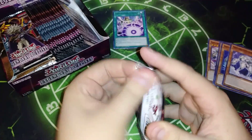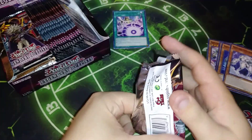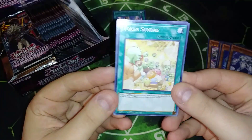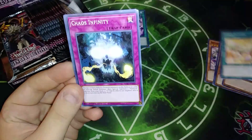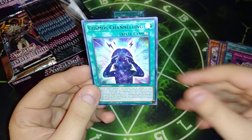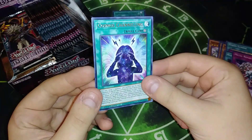Cyber Energy Shock is kind of interesting. I think I'm going to play that as a three-of, but I'm going to have to play-test around with the deck a little bit before I actually profile it. We've got Token Sunday, we've got Chaos Infinity, Reboot, Metal Reflex Slime, and a Cosmo Channeling.